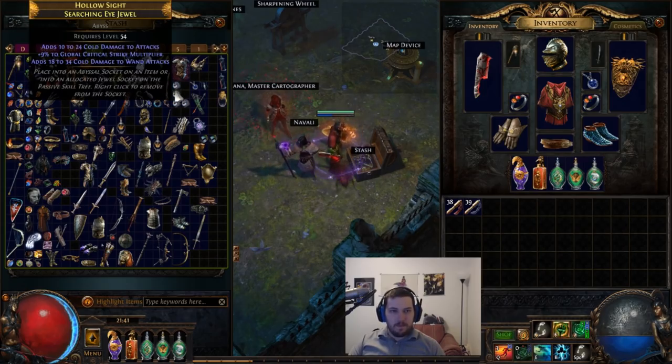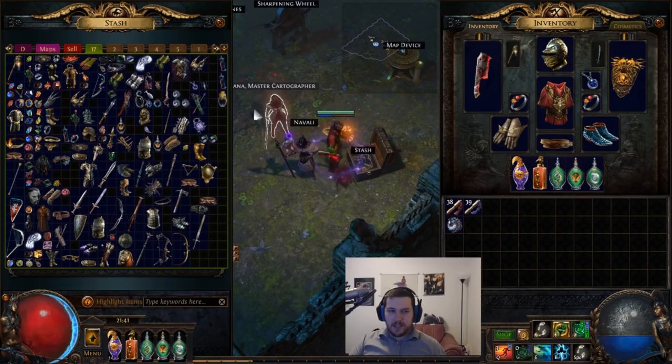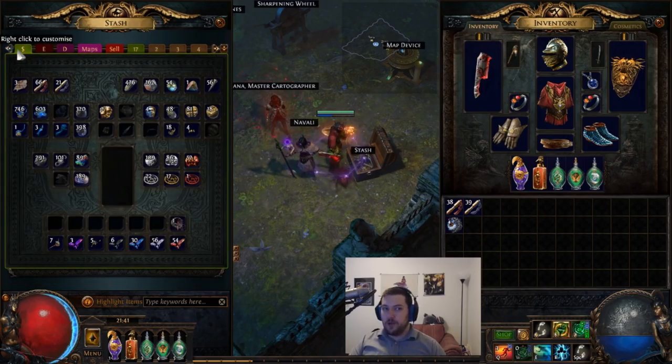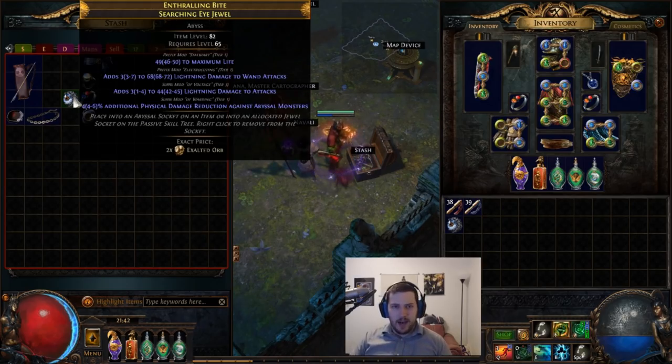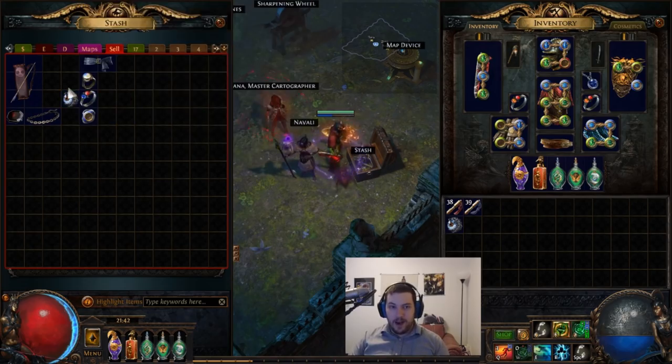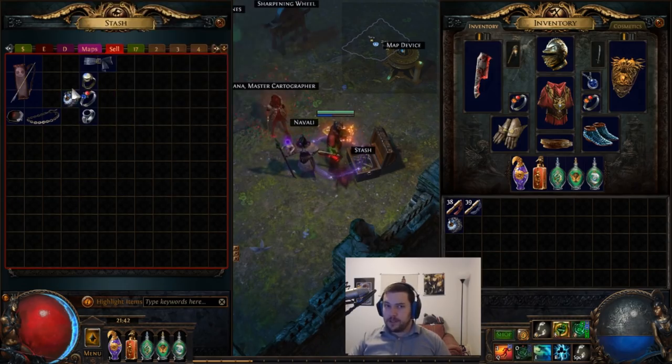The idea is we're going to be picking up and crafting every single Searching Eye jewel. This tip made me all of my money — probably around 30 exalts — and I've been able to buy whatever I want on any number of alt characters. The reason is I've been selling crafted Searching Eye jewels. This one has three tier-one mods including life and double lightning attack damage, and I have it up for two exalts.